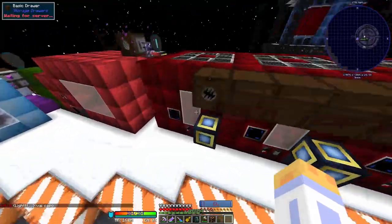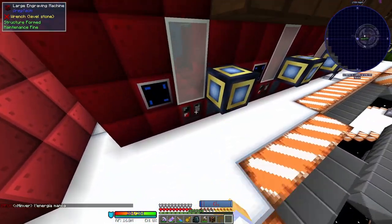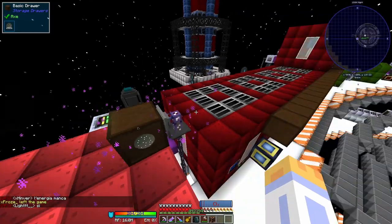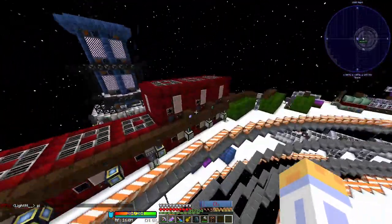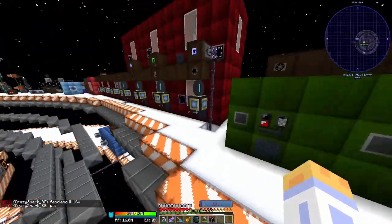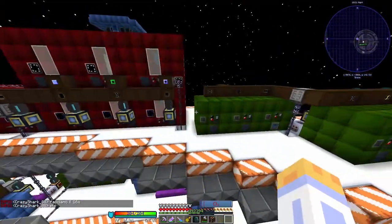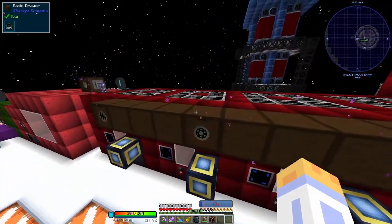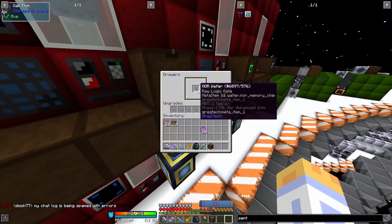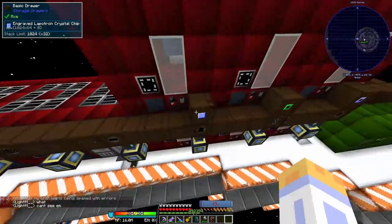The setup is the usual: power, items from ME system, fluid from creative tank, goes into drawer. Over here we decided just for fun to use phantom faces as opposed to the ME system. First it goes over here to get cut into wafers, then we send them to these laser engravers. All of this stuff is from GregTech Kalady multi-blocks. There are a few advantages and disadvantages to using them over processing arrays, but it's up to you to decide. We have SOC wafers, PIC wafers, ASOC, RAM, NOR, engraved Lapatron chip — the next stage in the Lapatron processing that we saw earlier.